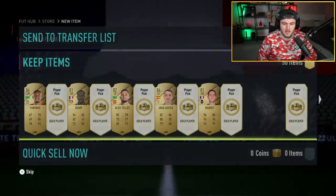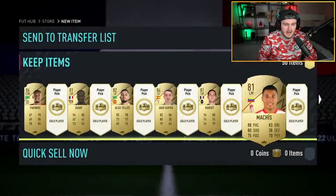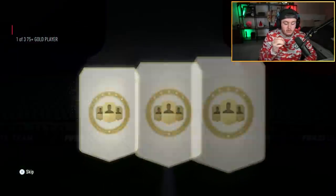Supposedly they are absolutely fantastic at the moment — giving out walkouts, fodder, signature signings, best of Team of the Week like they're going out of fashion. So I thought it might be time to open a lot of them on my own account. We've also got base icon packs, hero packs, all that good stuff, and flash SBCs.